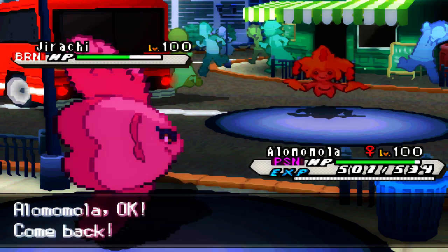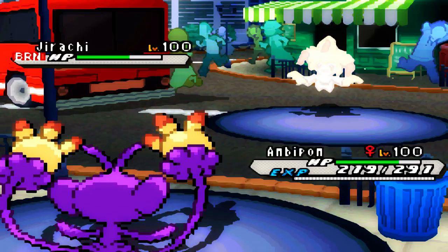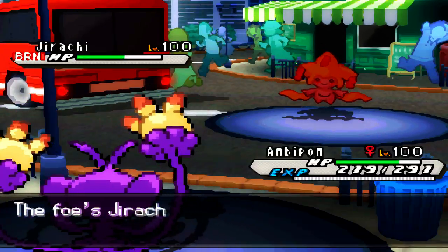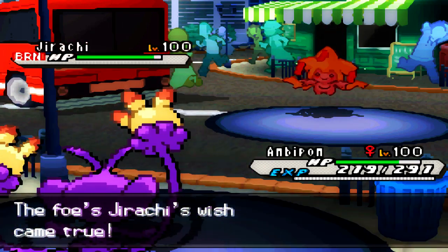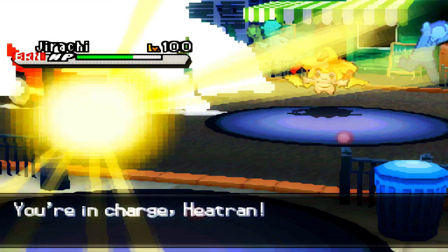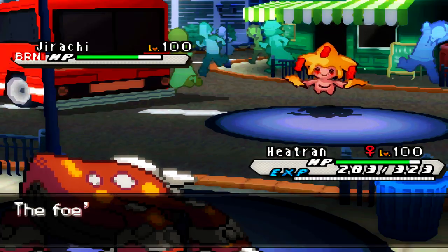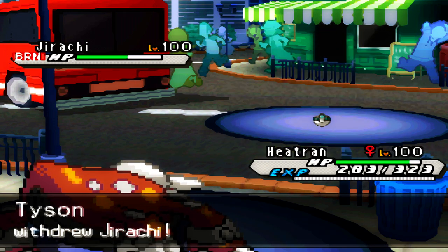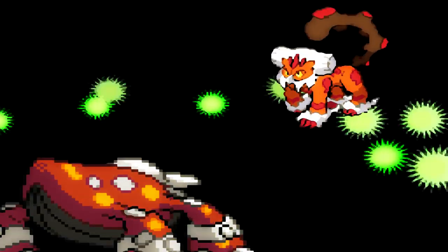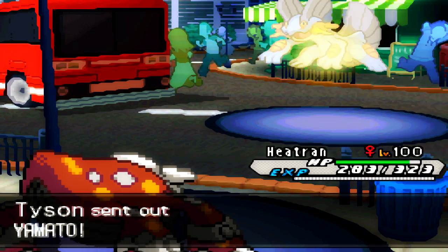Both of us are going to switch out. He goes for Wish first, then Protect — just trying to heal up. I go for U-turn this turn hoping it would do more to Jirachi, but my Choice Band U-turn doesn't do much at all. I switch into Heatran since it's the only thing that can handle Jirachi properly. Right here was a very lucky play — I knew he would either switch out or go for Protect. He sends in Landorus, which is an easy KO for me. That was not a prediction, that was a lucky play.